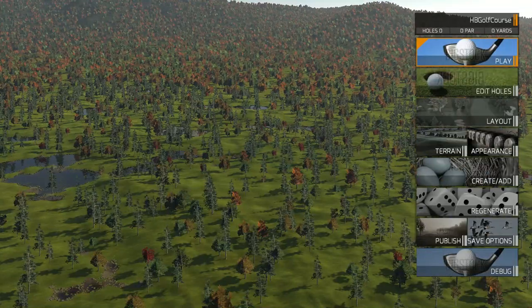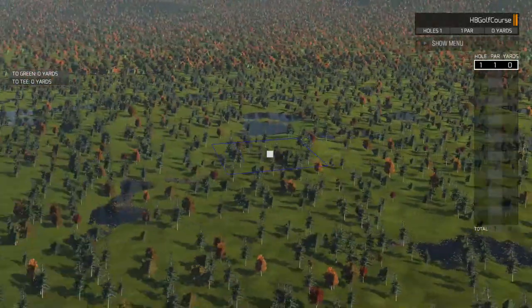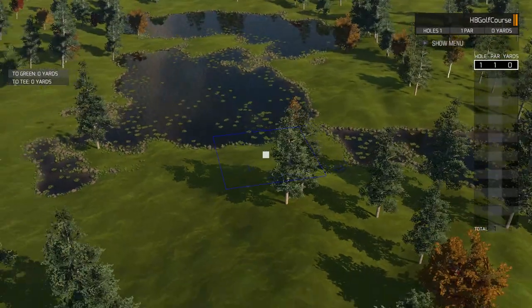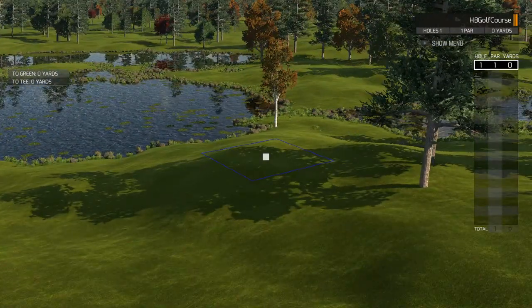Here's our course with no holes to start. So let's go to Create and then Create Holes. This will give us the t-box indicator which we can drop wherever we like, and there's a lovely little pond here.